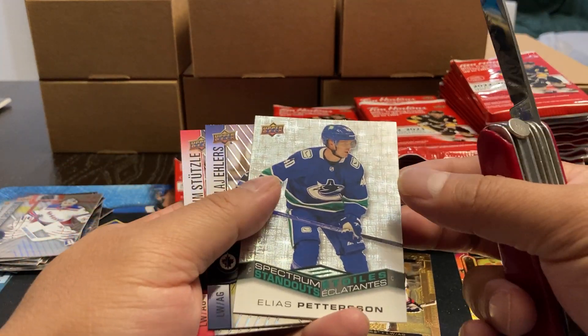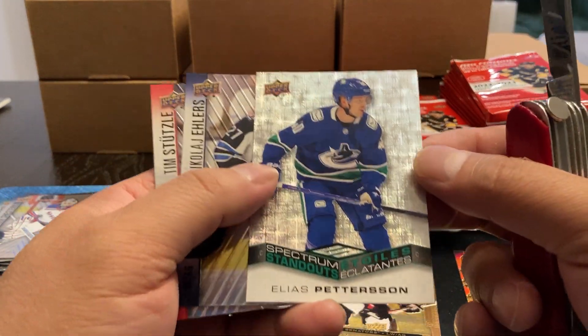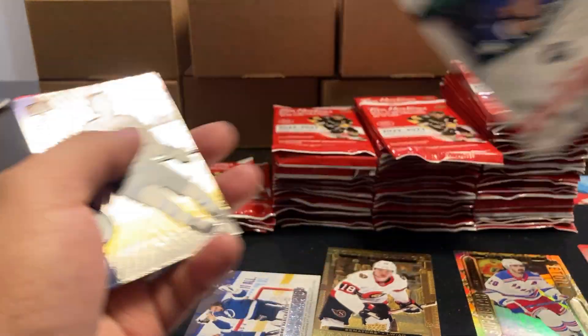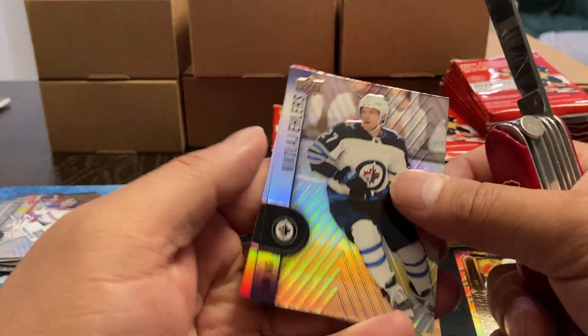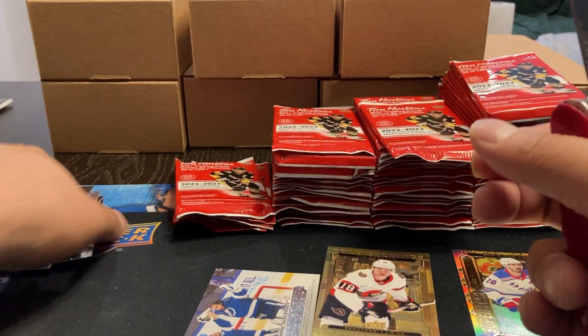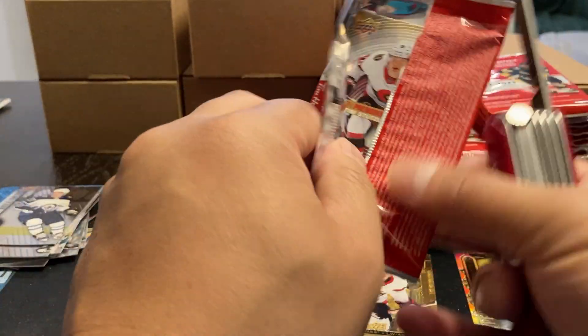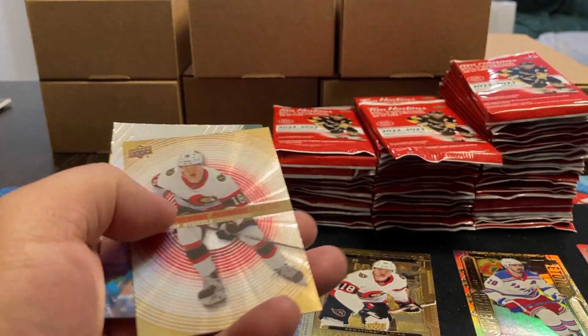Looks like we got another one here — we got a Spectrum Standout, it's Elias Pettersson. So we got five subsets, which seems about right. Nikolai Ehlers, Tim Stutzle. And usually you get one autograph card per case.